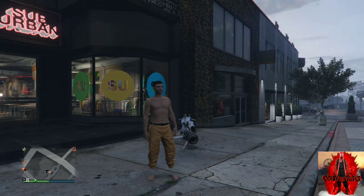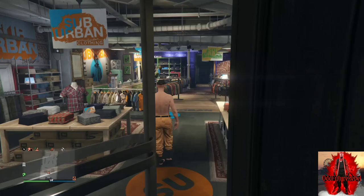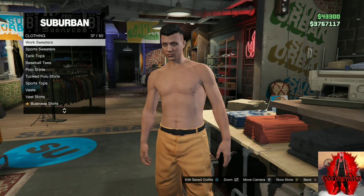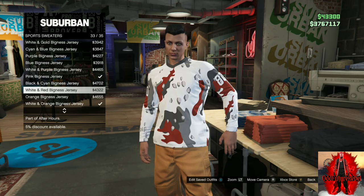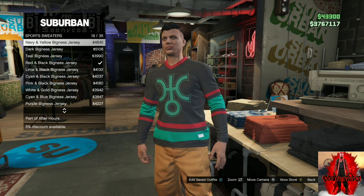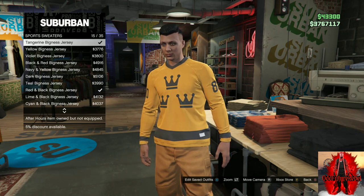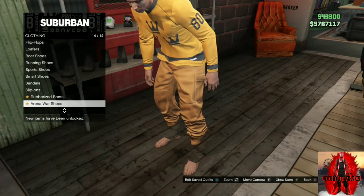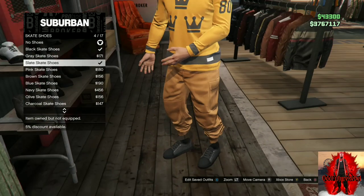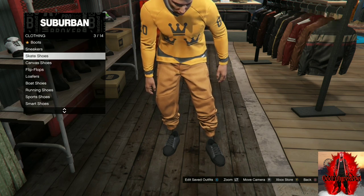Make your way over to the closest clothing store with your orange joggers. Go to the top section, go over to the sports sweaters, scroll all the way down, and purchase the Tangerine Bigness jersey. Then make your way over to the shoe section, go over to the skate shoes, and purchase the slate skate shoes.